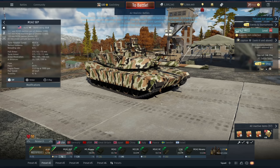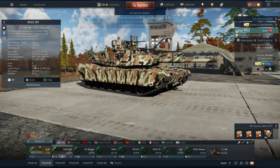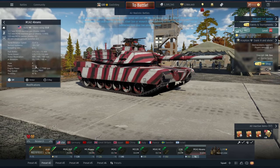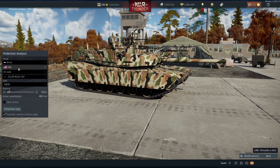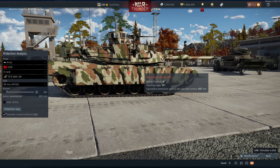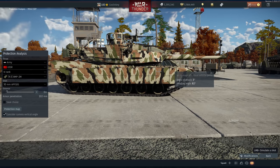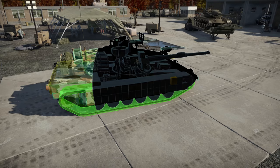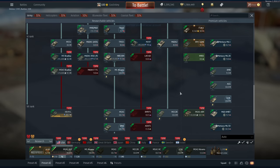Beyond this, the TUSK kit gives you ERA on the side as an upgrade, but it weighs the vehicle down by almost three and a half tons, making it a very heavy 64.9-ton vehicle. Just to demonstrate: going to USSR Rank 7 and the BMP-2M APFSDS at zero meters distance, this ERA will stop it even at almost zero or 90-degree angles — very impressive. That's the only American tank in the dev server.